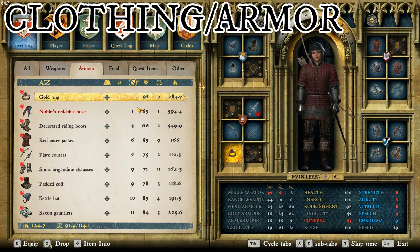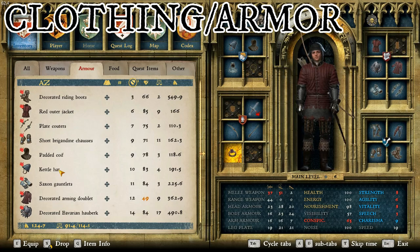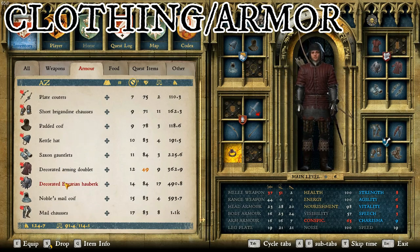Over here in armor, we have the gold ring, which I stole from Deutsch, the noble's red and blue hose, decorated riding boots, a red outer jacket, some plate coutures, the short brigandine chosses, a padded coif, the kettle hat, Saxon gauntlets, decorated arming doublet, decorated Bavarian hauberk, noble's mail coif, and mail chosses.